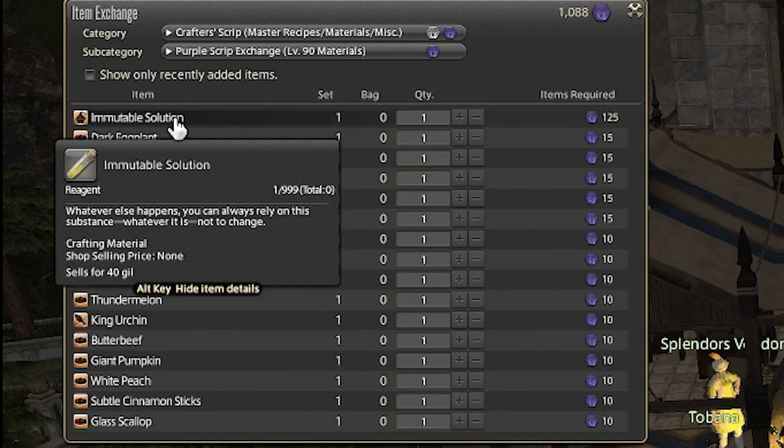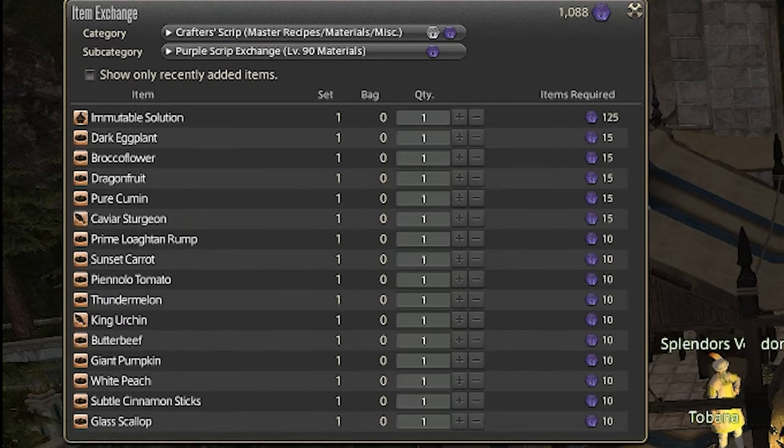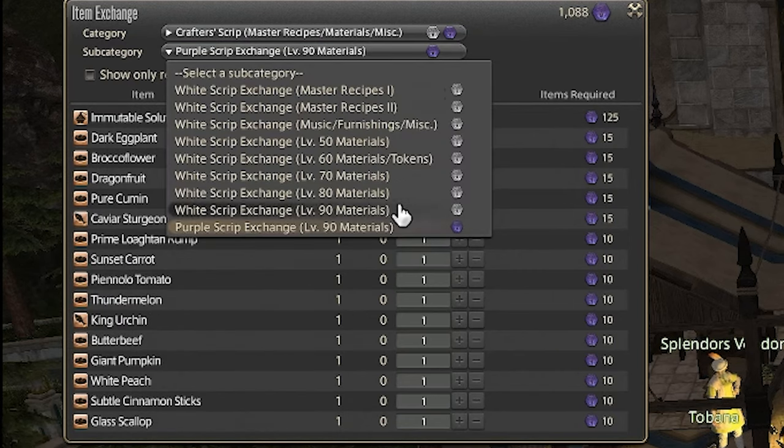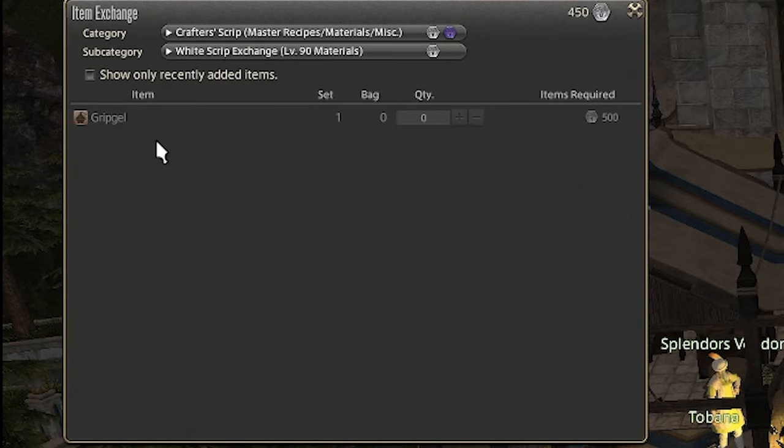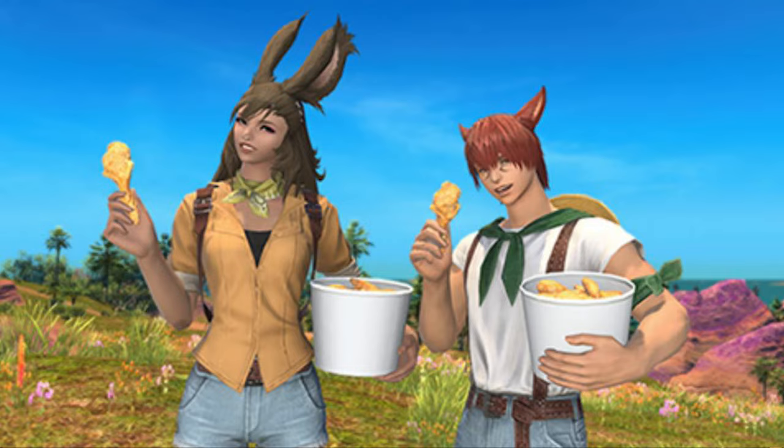I plan to use the purple scripts to buy the item level 620 crafting gear, and use the white scripts to buy grip gel, which sells for anywhere between 10 to 15,000 each. Once I finish my gear, I'll most likely use my purple scripts to buy eggplants, which at the time of this video are used to make the top tier food.